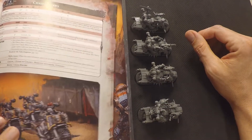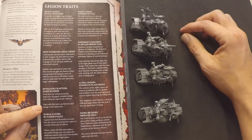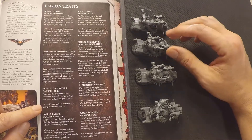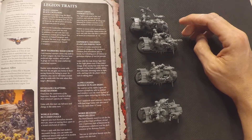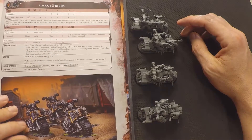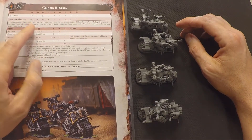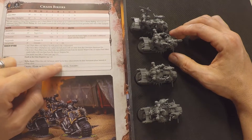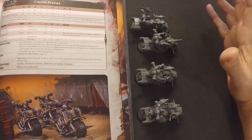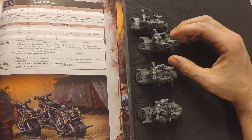A couple of things I wanted to point out. One is the Renegade Chapter Legion trait. Units with this trait can advance and charge in the same turn — so infantry units, Hellbrutes, and these guys, if they're the Renegade Chapter, can advance and charge in the same turn. Going back to their entry, they have a 14-inch movement and they automatically get the 6-inch advance instead of rolling. If you roll a 7 — which is the average on your charge — that's a 27-inch charge range. I think that's pretty good.